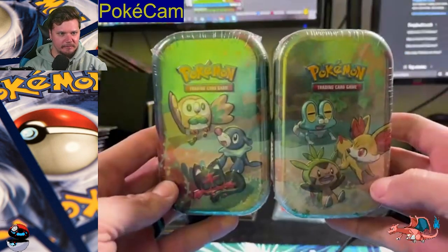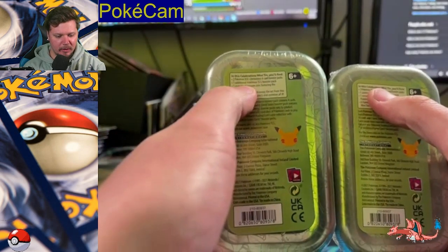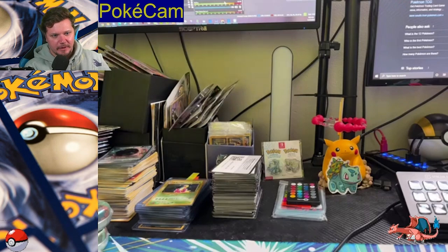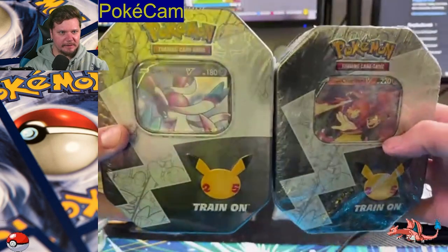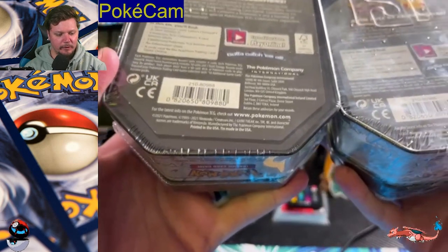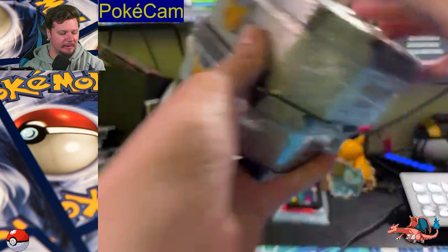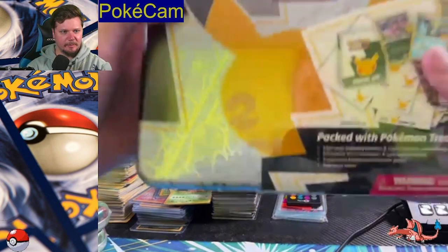I've got these two mini tens. They are celebrations. They come with two celebration packs, one additional booster pack, and a metallic coin, which I am super excited about because I don't have that coin yet. And then we've got — upside down — Lance's Charizard and Dark Sylveon V-Box. These come with four celebration packs per ten and two additional booster packs, which is probably Vivid Voltage and Darkness Ablaze.